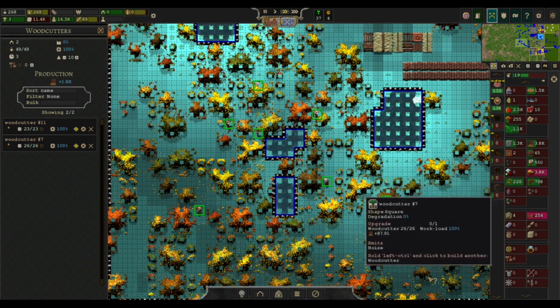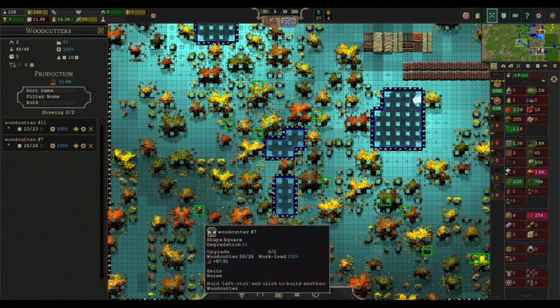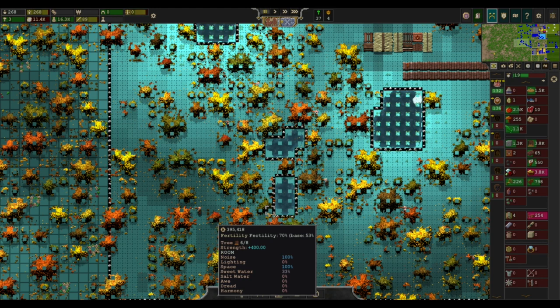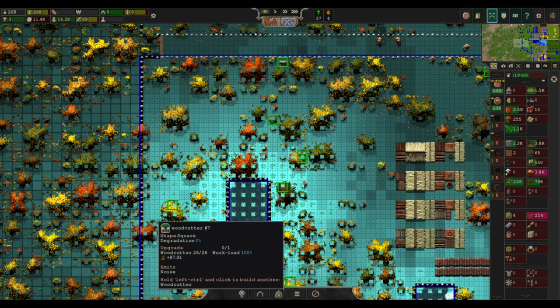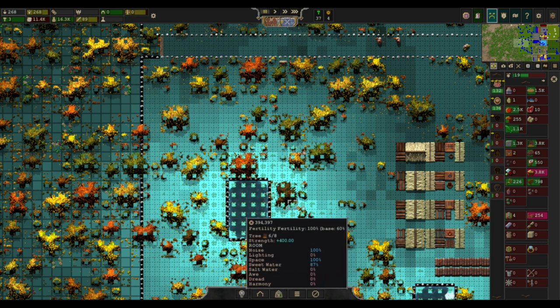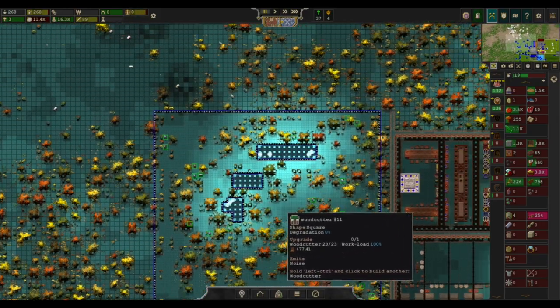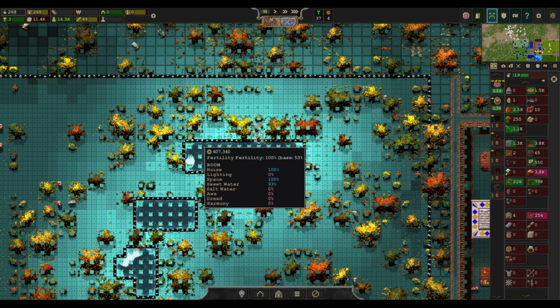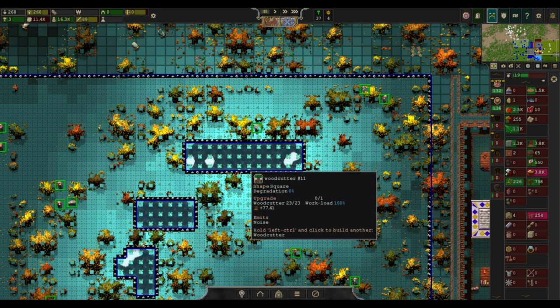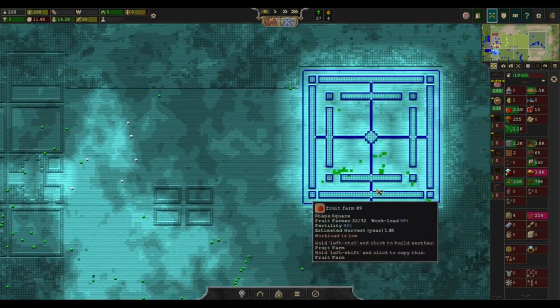This also shows the difference between the sizes. We have a two-wide canal here and we're not getting as much of a baseline increase as this three-by-three here, which is pumping it up quite a bit — like this right here is 100%. Although that could also be a bright patch of fertility right here. This one's 100% too. The canals are quite powerful if you stack them.